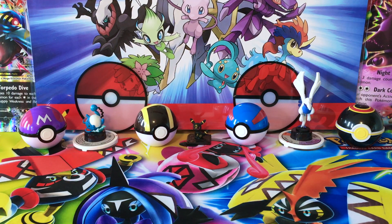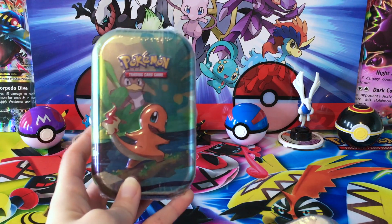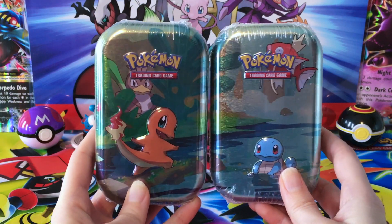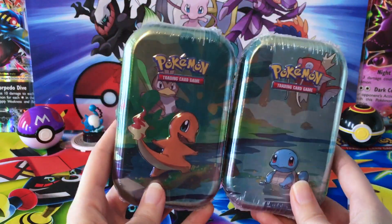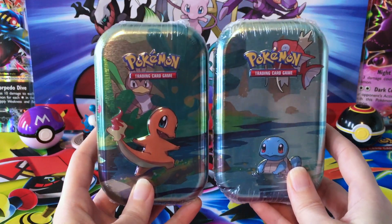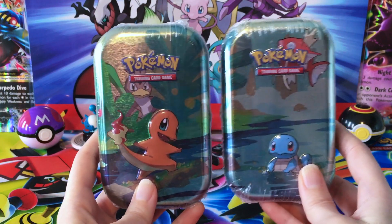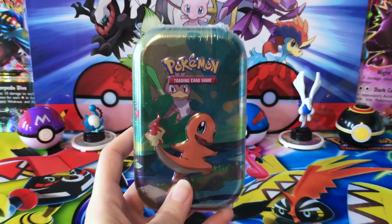Hey ToxaSquad, welcome back to Legendary's Unleashed. How are you guys doing? Today we are finishing opening our Kanto Mini Tins. We've got Charmander and Squirtle to end things off, which means we will be able to add these two cards to our pile, and at the end of the video see all five together, which I'm really excited for because I think these are fun and adorable and just great little tins.